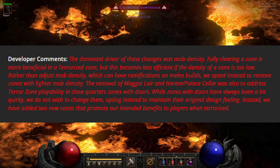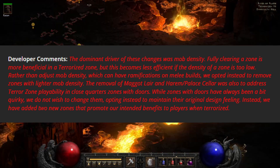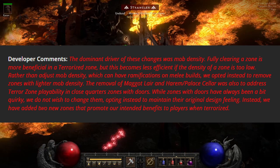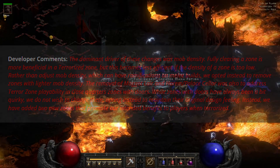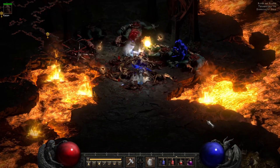The developers have some comments to say about the zone changes. Looks like the dominant driver was Mob Density. Rather than adjusting Mob Density, they opted to remove zones with lighter Mob Density — which, let's be honest, all the zones have light Mob Density. So I'm surprised they didn't remove everything except for the cow farm.